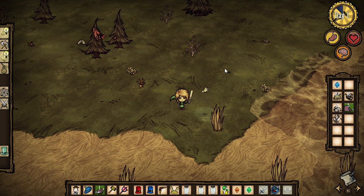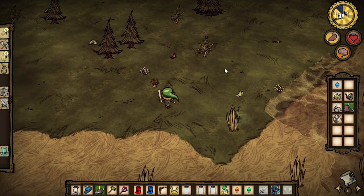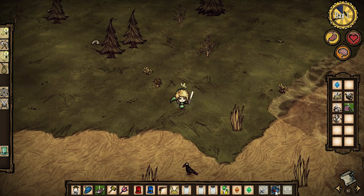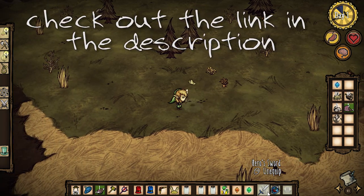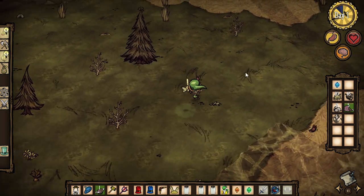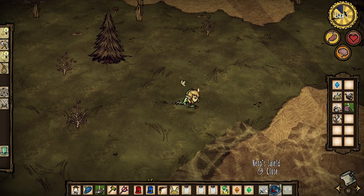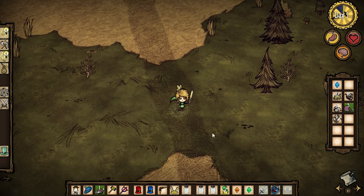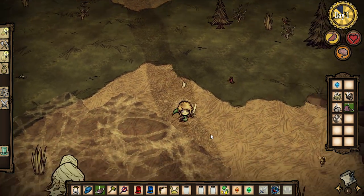Hey everybody, it's your boy salary stick. Today we're gonna be looking at an awesome mod called the Link mod for Don't Starve. We're gonna unleash the triforce using our hero shield and our hero sword. The hero sword is slightly better than the spear but not as good as the dark sword. The hero shield is kind of like armor and a backpack — it's better than the grass suit but not quite as good as the log suit.